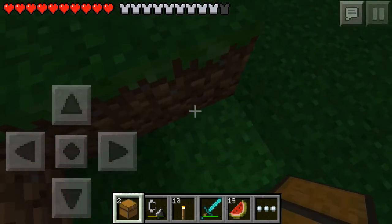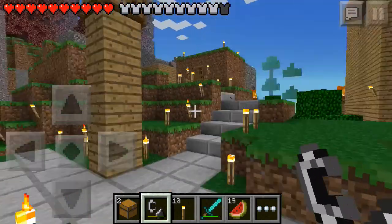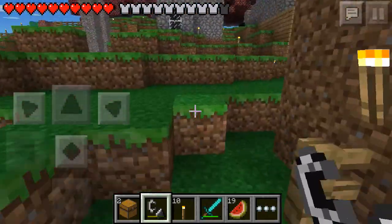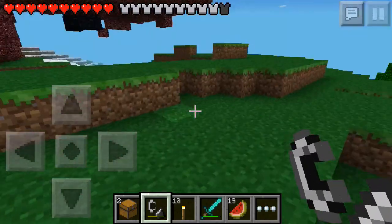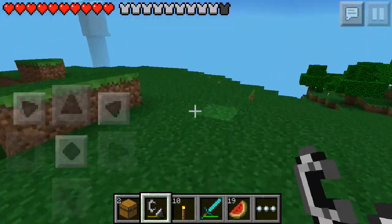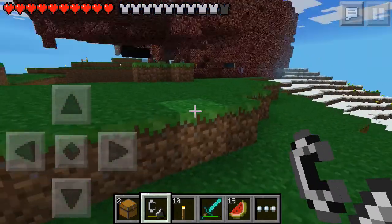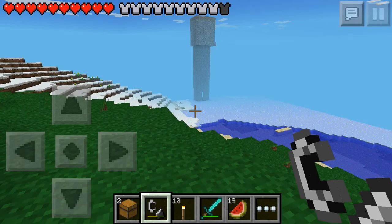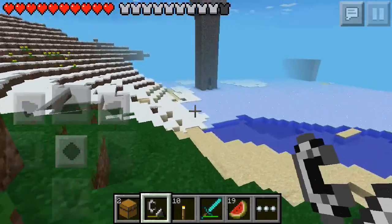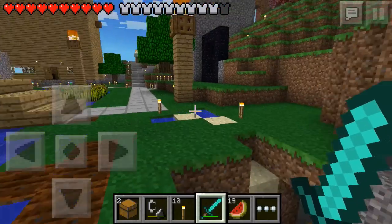The next feature I'm going to show you is that if you hold a flint and steel on a creeper, they will explode on demand. So I'll go find a creeper. This feature is exclusive to Pocket Edition, which is pretty cool.